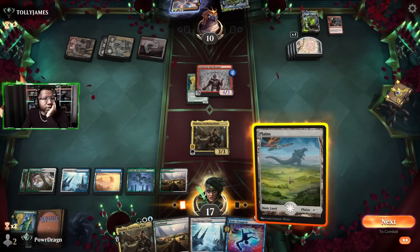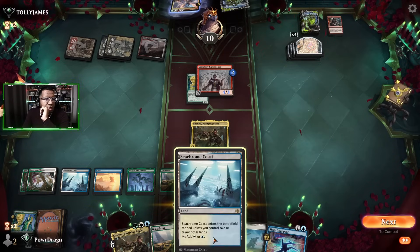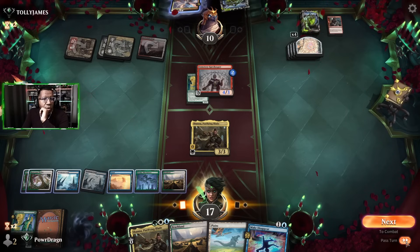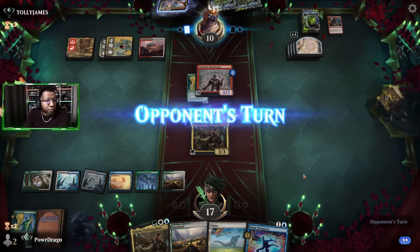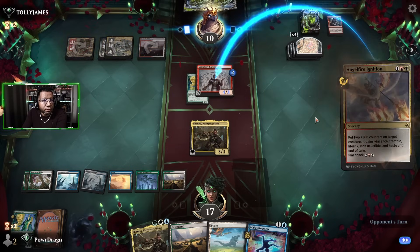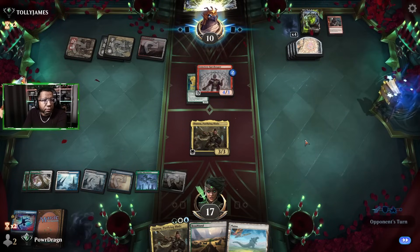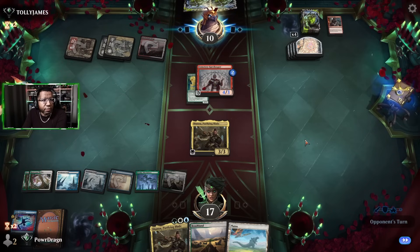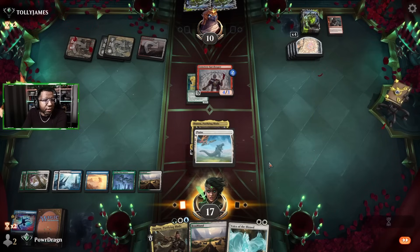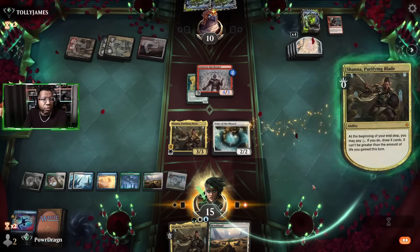We need them to — well, I guess we could still counter that so that's fine. We're gonna draw three. We'll play this tapped, we can't attack here really, so we pass. I assume they're just gonna play Angel Fire Ignition again. Yep, and we'll counter it this time. Let's find a planeswalker or something — one of our creature lands would be good so we could fly over the top, that would be excellent. We have options, we just gotta get there.